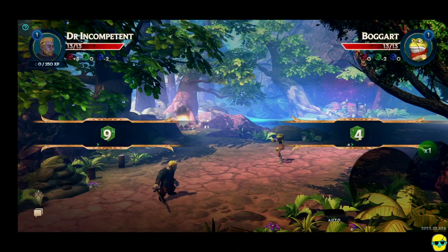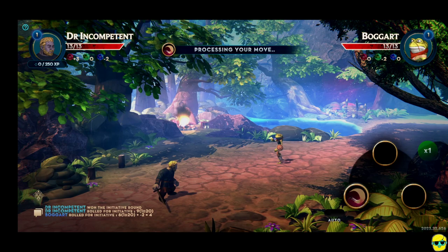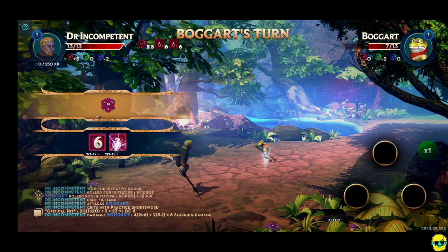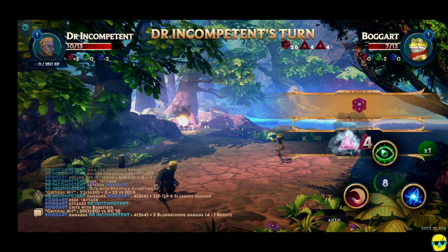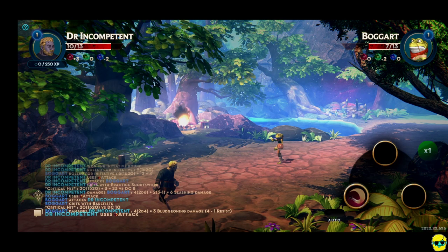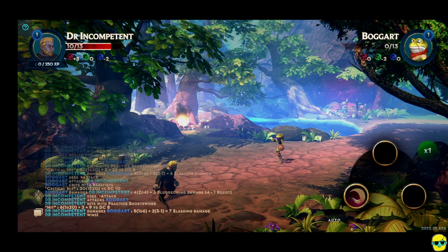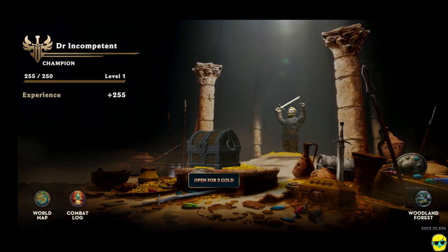Let's see how this game goes. I have some time to choose — I'll do a strength-based attack. It's processing my move, and I attack. I hit it really hard — did six damage. We'll do strength again. And we got it — we actually won. Quest complete. That's how you do it.